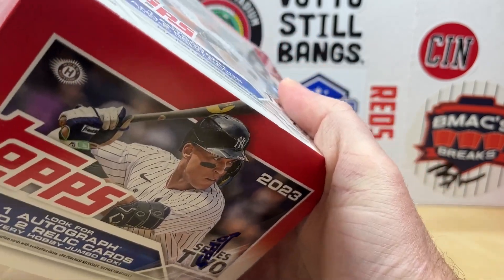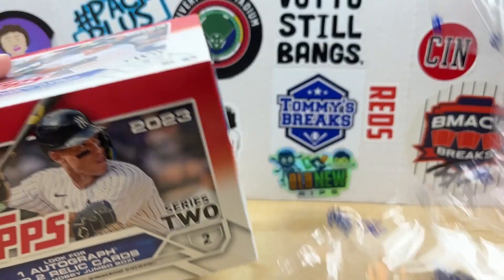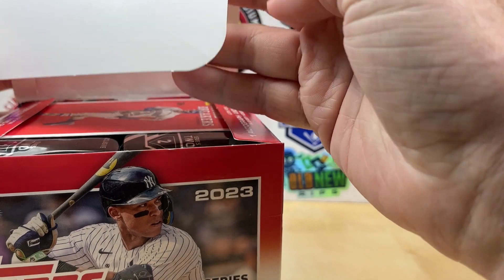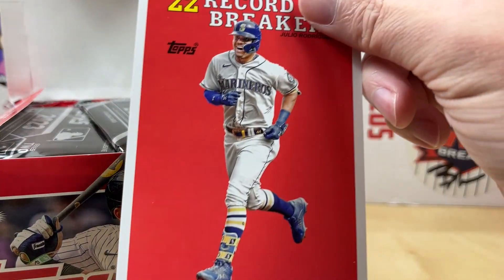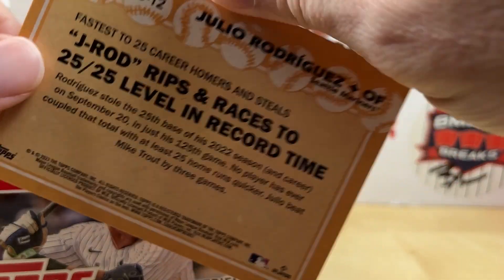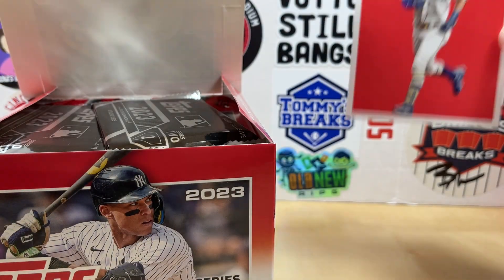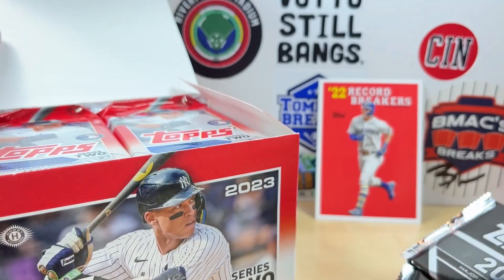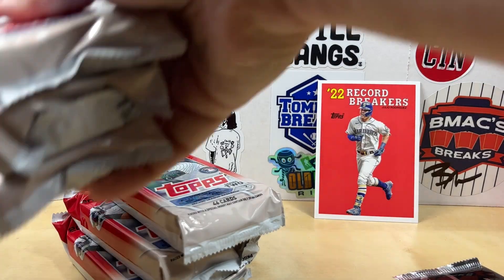I'm going to be basically looking for the hits and inserts so we'll fly through the base. Keep an eye out for any Corbin Carroll or Anthony Volpe rookies. Here we go — we got our box loader and we have ourselves a J-Rod Record Breaker, so that's pretty cool. Give a look at the back there. We also get our two silver packs — save those for last.